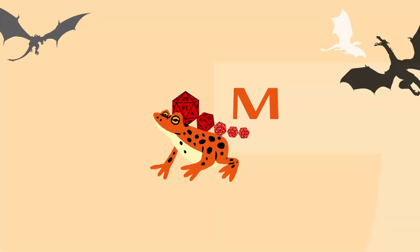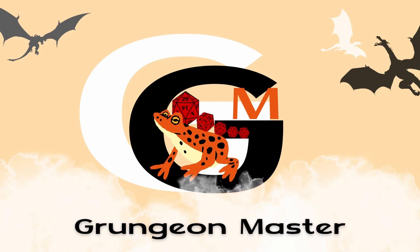Stick around till the end to find a custom-made character that uses the whip to what I believe to be some of its best potential. The number one way in which Wizards of the Coast made the whip suck in D&D 5e is by giving it a D4 damage dice.